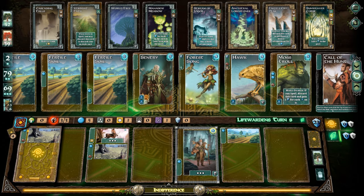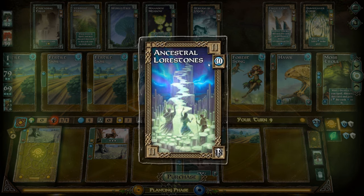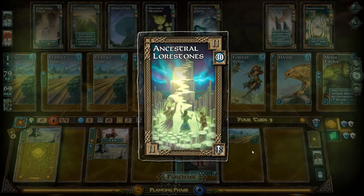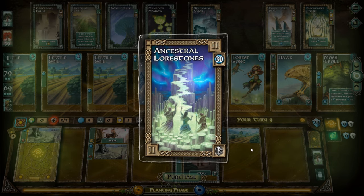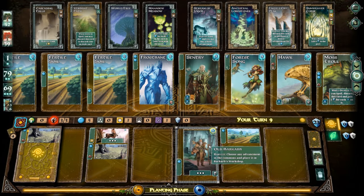Looking at the available cards — the Ancestral Lower Stones costs 30 mana points but is worth 18 gray victory points. That is absolutely nuts. I've never seen that before. I think the most I've ever scored in a game was around 44 or 48 total points, so that's a massive single card.